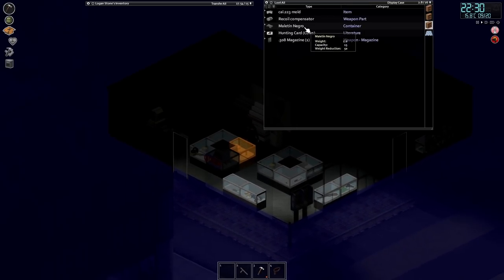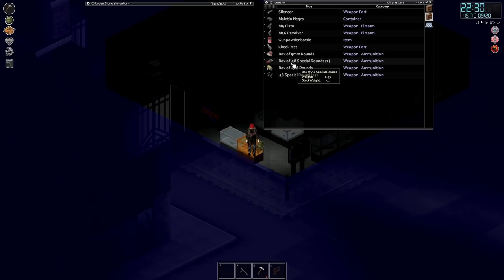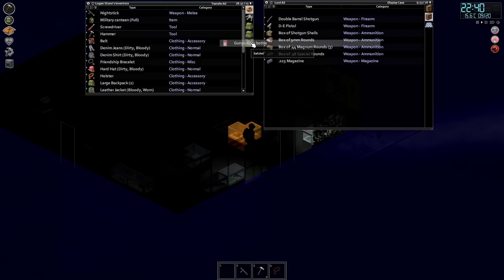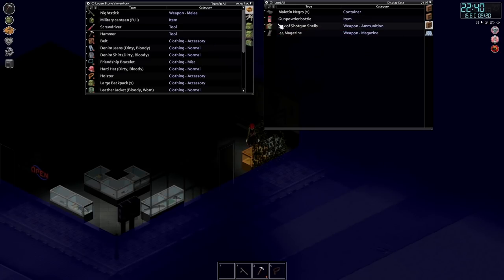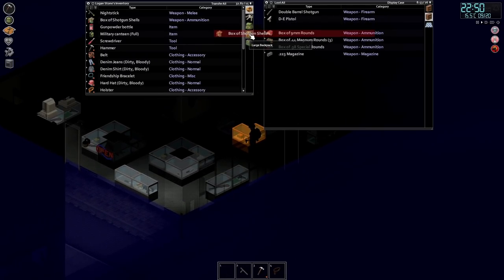Sounds like a zombie's found us. We've got hunting card cows - don't know what that is. We need stuff for gunpowder. Let's take that - gunpowder bottle, we need gunpowder. Shotgun shells, let's take them. We need more gunpowder. That'll have to do, I think, because I can hear the zombies banging on the door.